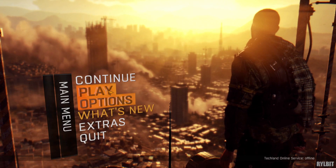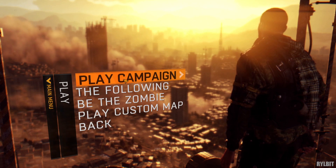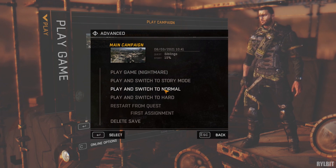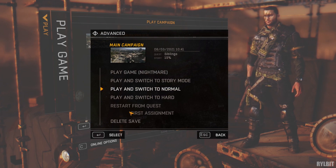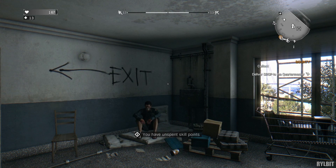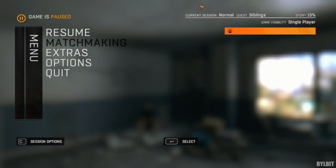Now, if you want to change back to normal mode, just go back to play, play campaign, then advance, then select normal mode. Now I'm back to normal mode.